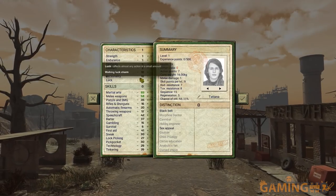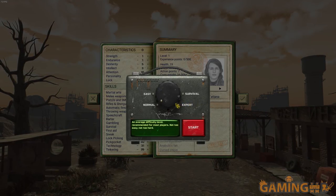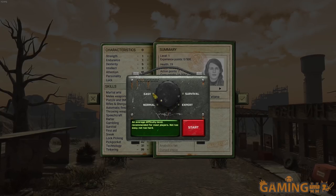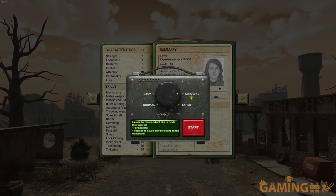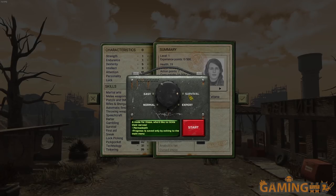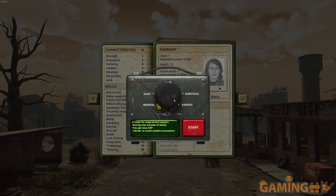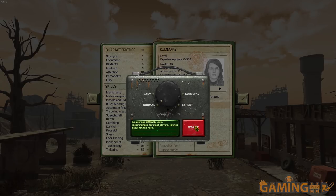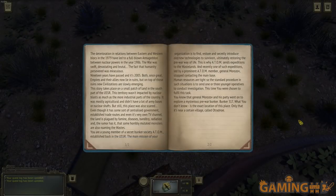Intellect still too low — you can only go in with a minimum Intelligence of three. There are several difficulty modes: Easy, Normal, Survival (which permanently deletes your save), and Expert mode which gives less experience, makes random encounters harder to avoid, and only allows saving outside of battles. Let's go Normal and start. The story is: you're part of ATOM, an organization like the Brotherhood of Steel.